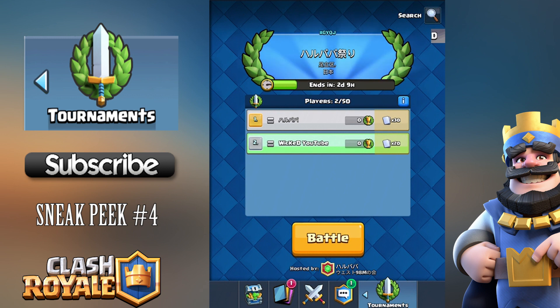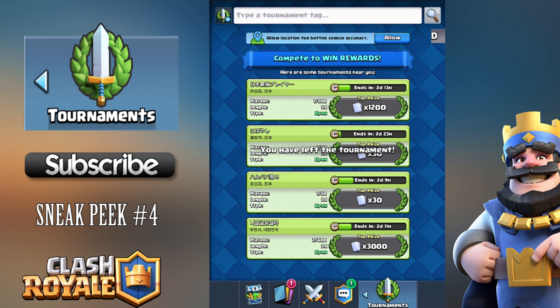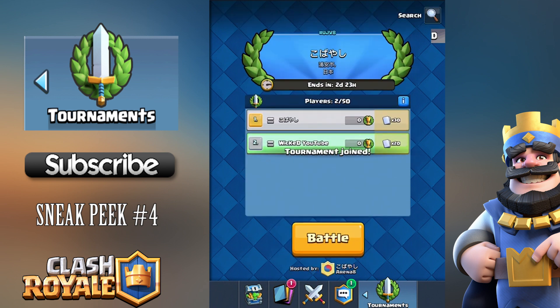I'm actually in a tournament at the moment — I'll leave it real quick so I can show you guys. This is what you'll see at the start. At the top is where you can create a tournament. Let's join one quickly — you can join any tournament you like, as long as you don't have a tournament chest currently unlocking. If you win a tournament chest, you can gem-open it if you want.